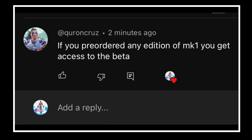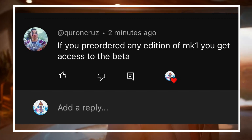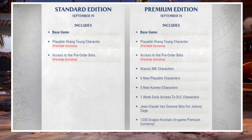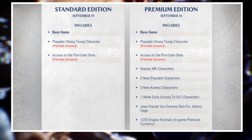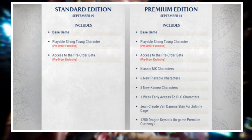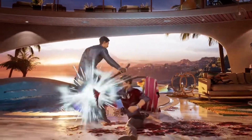Another person confirmed it as well — if you pre-ordered any edition of Mortal Kombat 1 you get access to the beta. So right there this completely throws me off. Sorry guys if my video last night got you a little worried, because when you look at the editions online you can see on the base game you get Shang Tsung and access to the beta, and on the premium you get all that plus classic MK characters and six new playable characters.